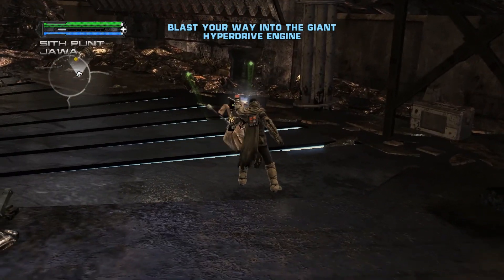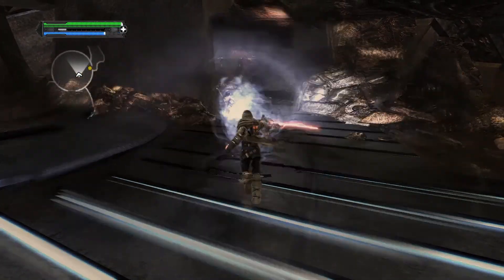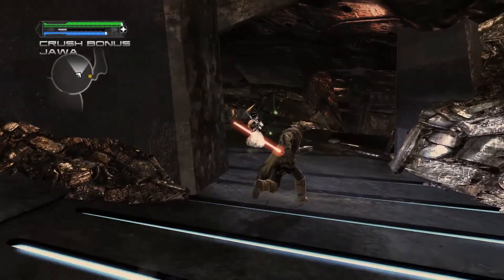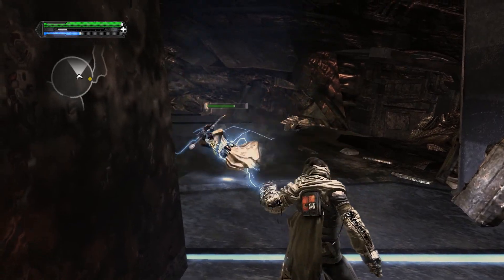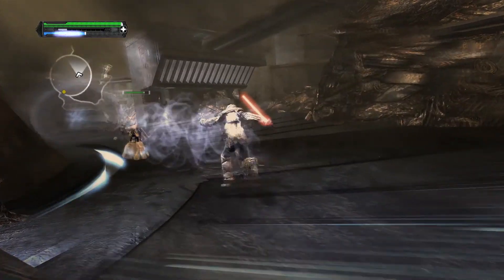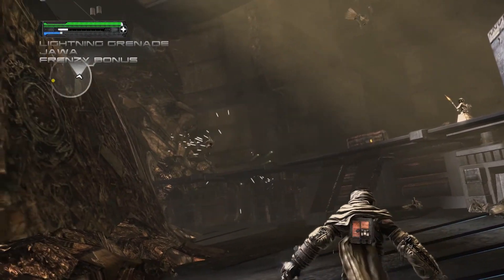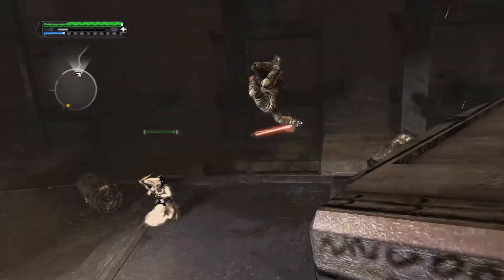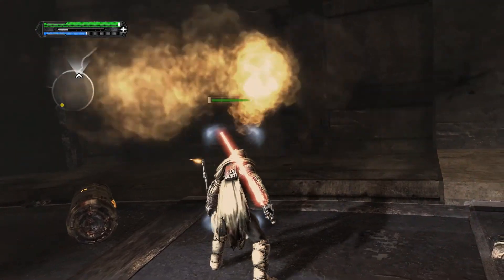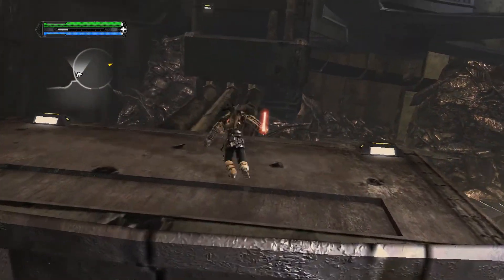It's everyone's favorite Jawa! If you press the A and X button, you'll be able to do a grab move like that. I love doing the grab move on these Jawas because it looks so cruel but it's amazing - he just sort of grabs him by the head, electrocutes him, and then boots him like he's some kind of football. Shocking isn't it? Touchdown!